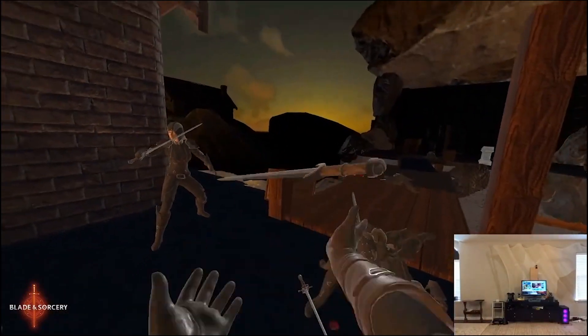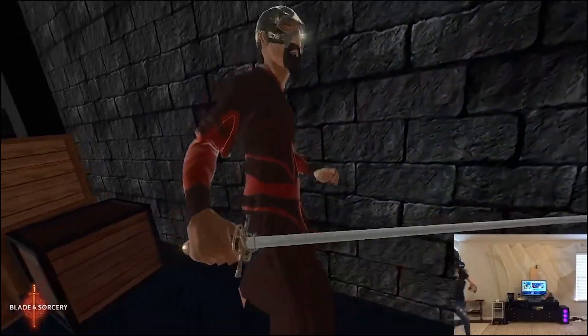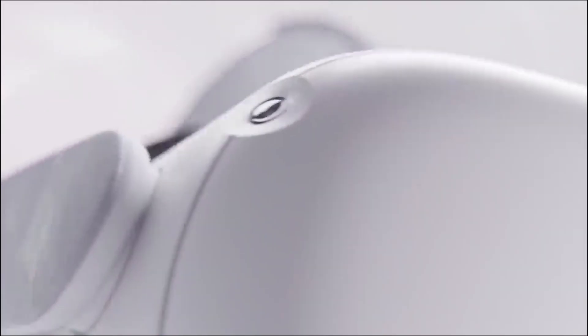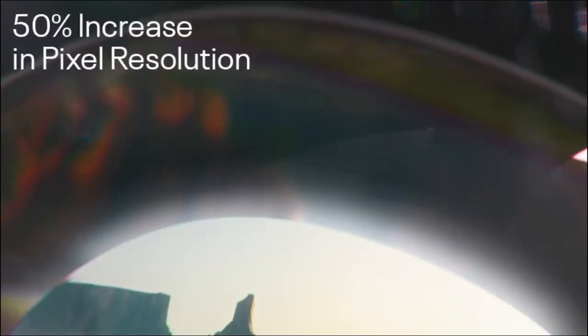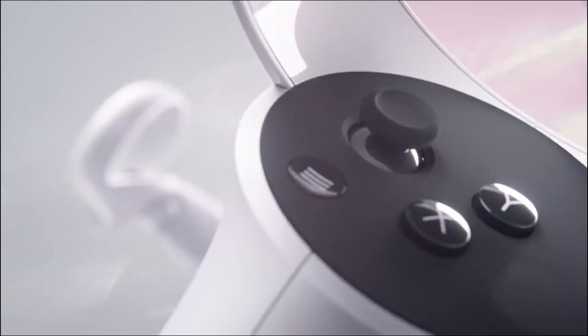I also tried using ALVR to stream PC games to the Quest. I know some people think that improves it over Virtual Desktop, but personally I didn't notice a huge difference. I tried both, and Virtual Desktop was easier to record benchmarks with and set up since the UI is better. As for my Wi-Fi, I was using a dedicated 5 gigahertz router. I did not try a 6 gigahertz router and I'm not planning to, because the issues with latency, compression, and performance are not going to be solved even by a 6 gigahertz router, and I will go over that in this video.